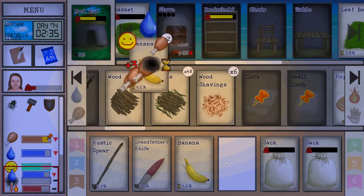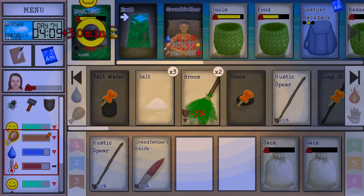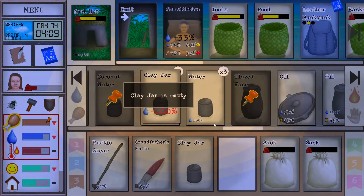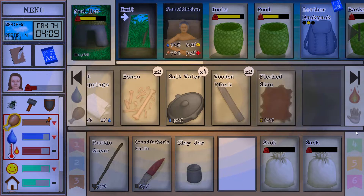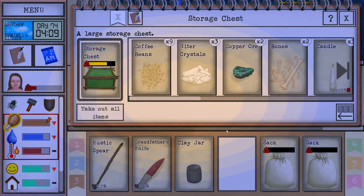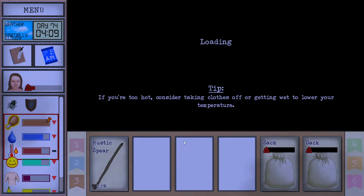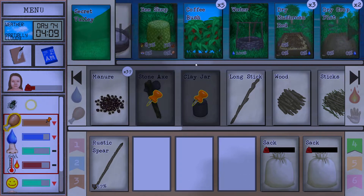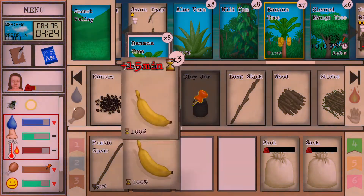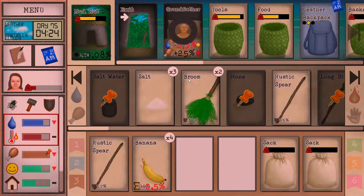Let's rest for another hour. Eat the banana. Let's clean up the place. Grandfather's not doing the best though, so let's give him some water — we actually have some here. He might need some food as well. We got some salt water; we should probably make some salt out of that. Let's go grab some bananas and give them to the grandfather. We are getting a little bit tired of bananas — soon we'll have to switch to a different diet.